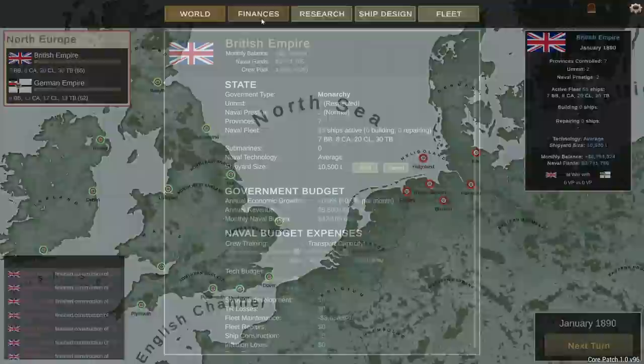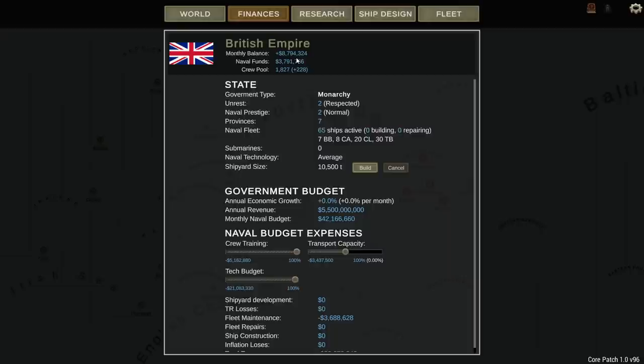With that being said, we built our starting fleet. Based on my current estimates — although this might change — we're showing an $8.7 million budget surplus, which should give me a nice construction budget. We have 1,800 crew in reserve or training, with 228 per month coming online. $3.7 million is left in the bank after all my spending. We have unrest of two and naval prestige of two — those are both the starting points.